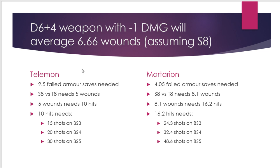Going up to bonus damage with a heavy melta rifle, we're now in D6+4 territory averaging 6.6 wounds per unsaved hit. At this point a Talamon stops being quite so survivable — you only need around 10 hits to kill it. Heavy melta rifles and Eradicator squads are therefore extremely dangerous to Talamons. And here Mortarion pulls out massively compared to a Talamon because he simply has far more wounds to get through.